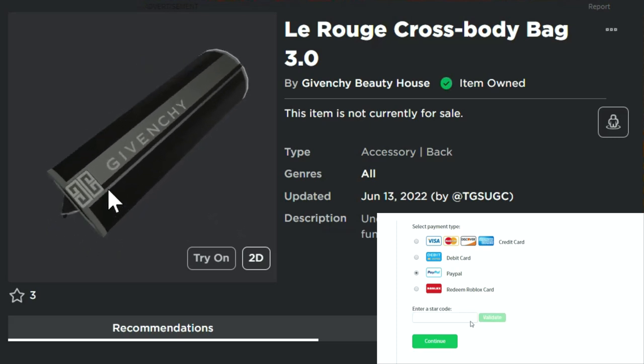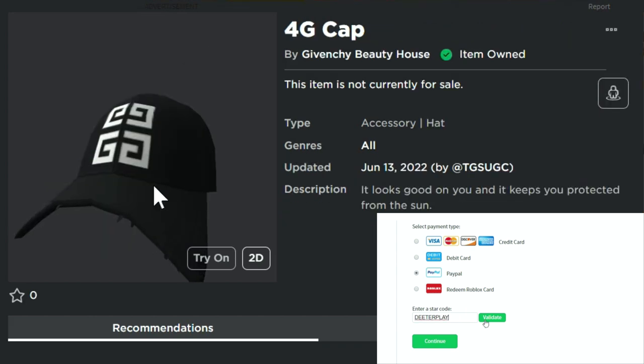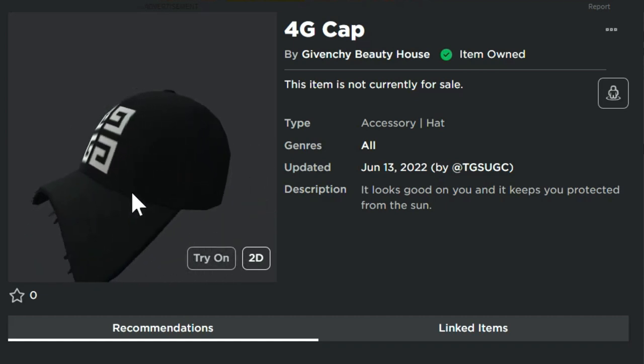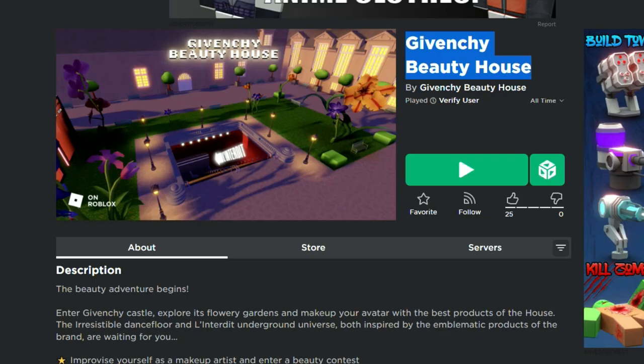What is up guys and welcome back to DieterPlays. We've got a couple of free items that we're going to tell you how to get in this video — this LaRouge crossbody bag and also this 4G cap right here. The game that we're going to go into, I've got the link in the description for this, is the Givenchy Beauty House.